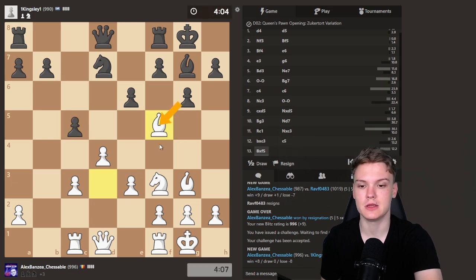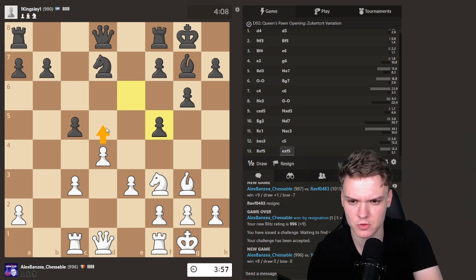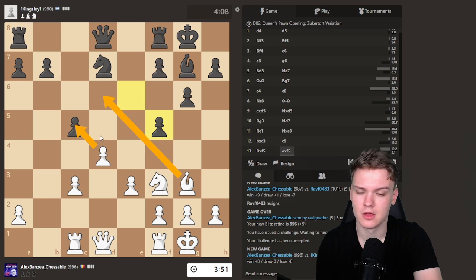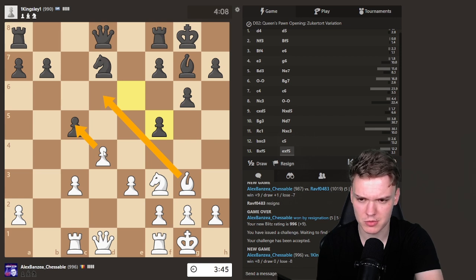Expecting him to take this way — he takes that way, okay. So first of all, d5 is really tempting just to get the strong passed pawn. That might actually be instructive, but also bishop d6 with dxc5 ideas. I think dxc is just simply crashing now — go dxc and bishop d6, I think it's the most precise way.